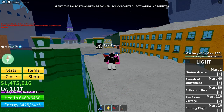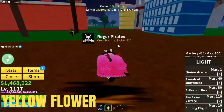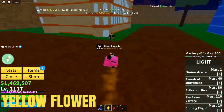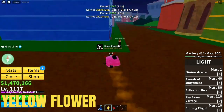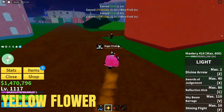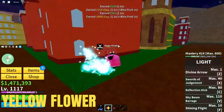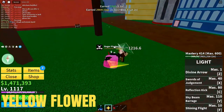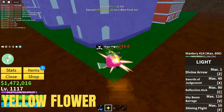For the yellow flower, you just have to kill any NPCs. You will only get the yellow flower if you have equipped the quest to get flowers. So if you went to the quest and accepted that you want to bring the flowers, then you can kill any NPC. It took me like 10 minutes to get the yellow flower — it will just spawn in your inventory.